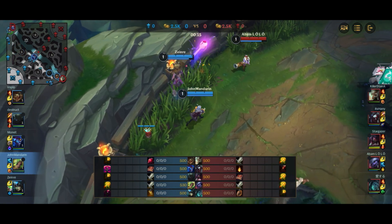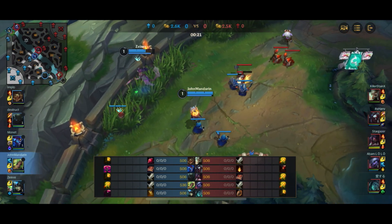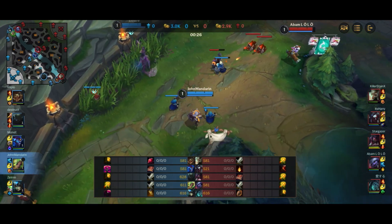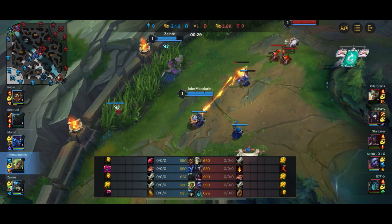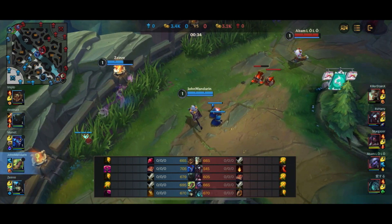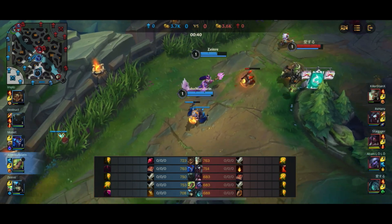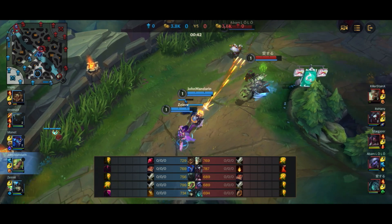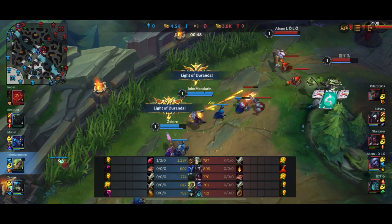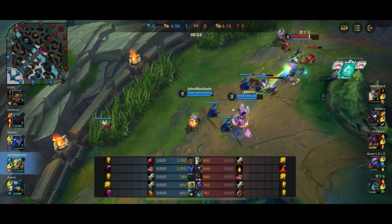Let's jump straight into the action. Thresh lands a hook onto Nami. We're against a Thresh and Tristana lane. Zeri generally prefers to be with an enchanter, especially Yuumi and Lulu, because she just wants to scale, get through the early game, and get to the late game where she can really carry. However, unlike League PC, Zeri is not actually that weak in the early game. You can still do very decent trades with the help of your Q, which is really low cooldown, and you can hit multiple enemies at the same time with your Q. So you really aren't as weak as the PC version of Zeri, but not someone with a very strong early game either.